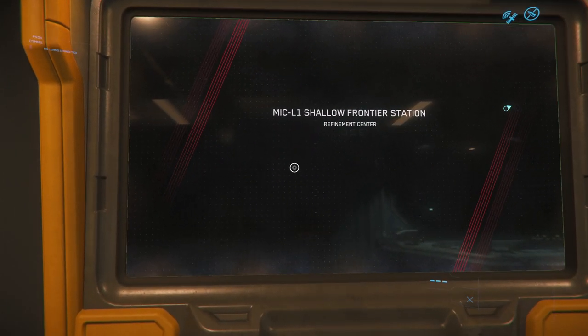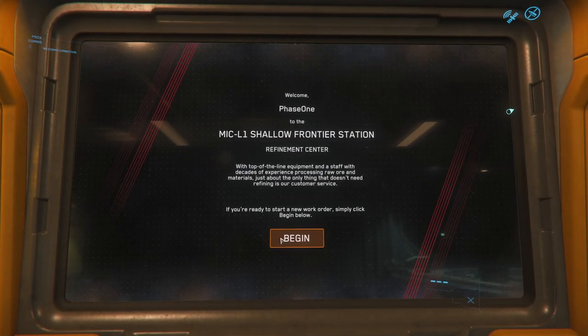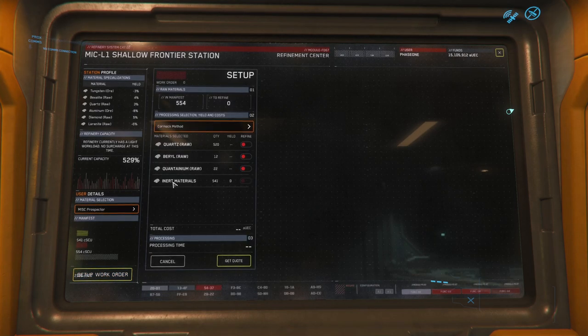Let's try it out. Begin, select location, prospector. Set up a work order. So now you hit 'set up a work order' and now you can select what you want to refine. I want to check these off — I want to refine everything.